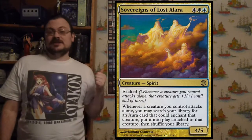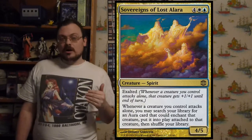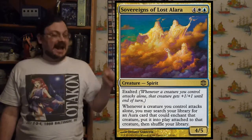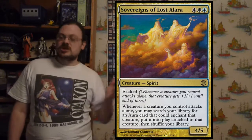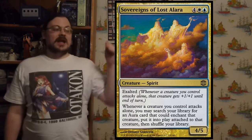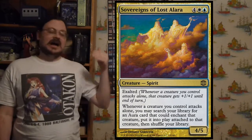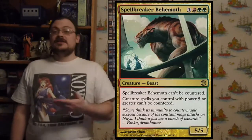Sovereigns of Lost Alara has Exalted. Whenever a creature you control attacks alone, you may search your library for an Aura card that could legally be attached to that attacking creature, put it onto the battlefield attached to it, then shuffle your library. So each time one of your creatures attacks alone, you throw an extra powerful enchantment on it.